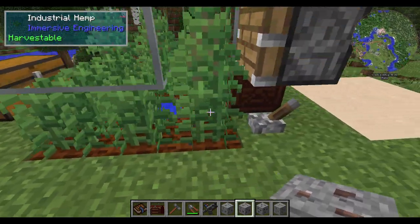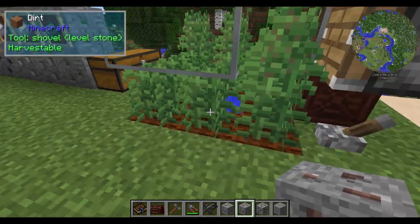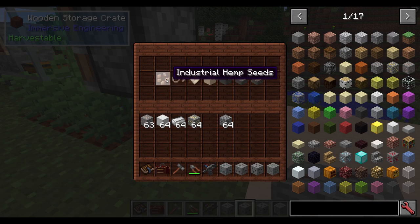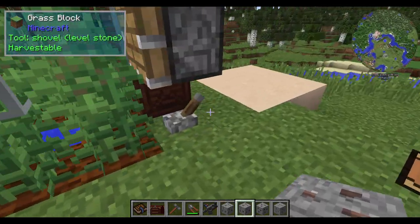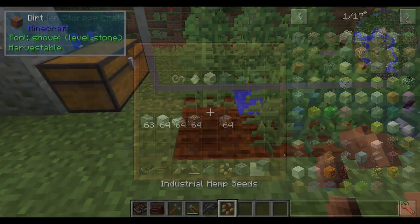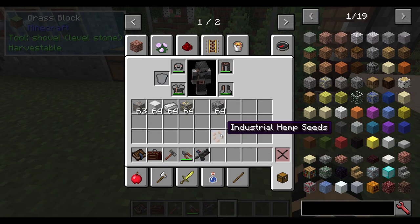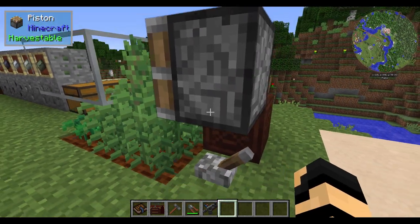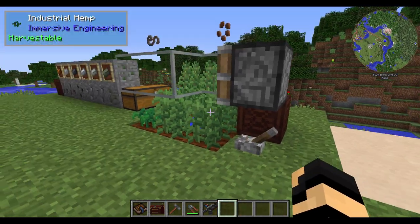There are other things you'll find in the wild as well. By breaking grass, you may find, over time, some hemp seeds — industrial hemp seeds — which will grow these plants here. Let's break one and start a new one so you can see what they look like. Brand new, very bright and green little sprouts. Over time, they will grow similar to sugarcane, where they will have multiple levels, and using vanilla tactics, you can harvest them in simple ways.